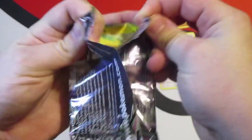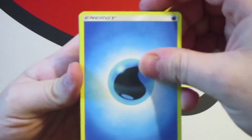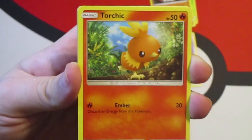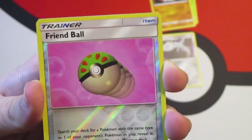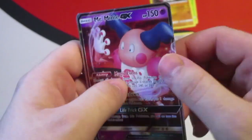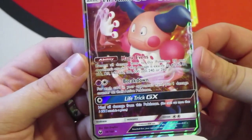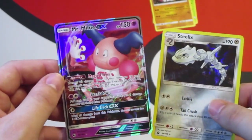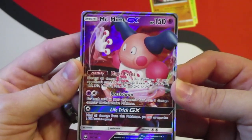Last pack — can we get some last pack magic? If not, we've got that Steelix, a really cool pull. Water Energy, Switch, Loudred, Masquerain, electric Chansey, Onyx again — I love it — Baltoy reverse holo, Friend Ball, and Mr. Mime GX! We got some last pack magic! So we've got the holo Steelix and the Mr. Mime GX — can we do better than this online?